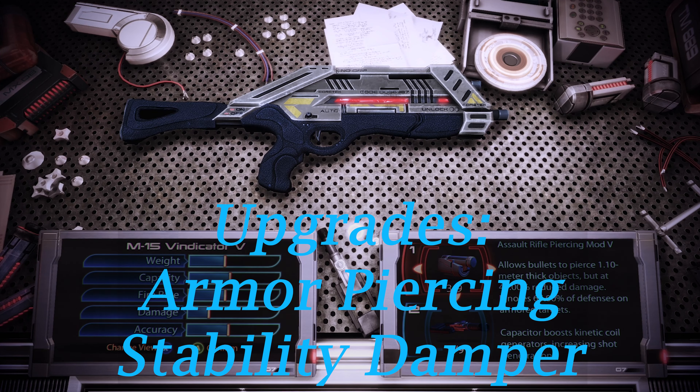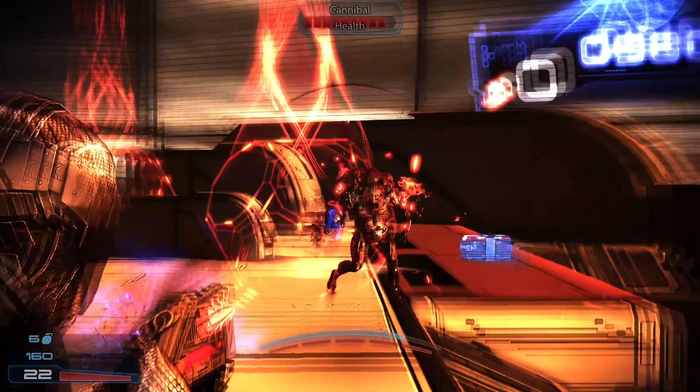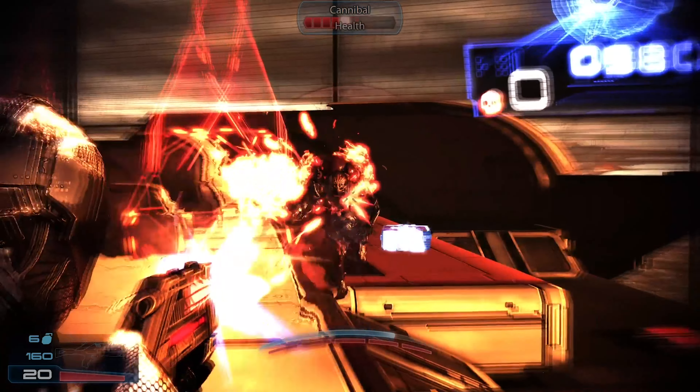It's the Vindicator Assault Rifle from Mass Effect 3. It's a 3-round burst rifle; however, to tighten the shot placement, I would use the Assault Rifle Stability and Armor Piercing mods.